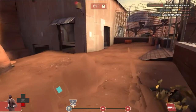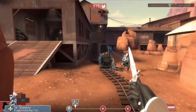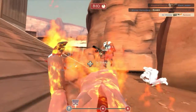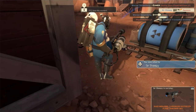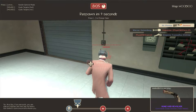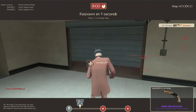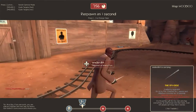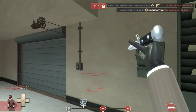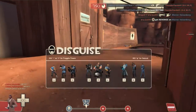Oh, I should have backstabbed that medic. It's Sir Sheepy — he's like, why is there another Sir Sheepy in this game? Must be a spy. One thing I want to point out is that when you're cloaked as a spy, you can't attack people. You need to decloak, and then when you decloak you need to wait like two or three seconds before you can actually attack someone.